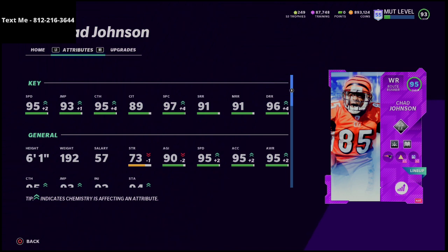This card is so huge, and here's why: he comes in with 90 route running across the board — whether you chemistry him up or not is irrelevant. He comes in with 90 short route running, 90 medium route running, and 91 deep route running. Because we've powered him up, he now has 91 short, 91 medium, and 96 deep route running. The archetype is the key — archetypes really really matter, and the best wide receivers are the route running archetype.